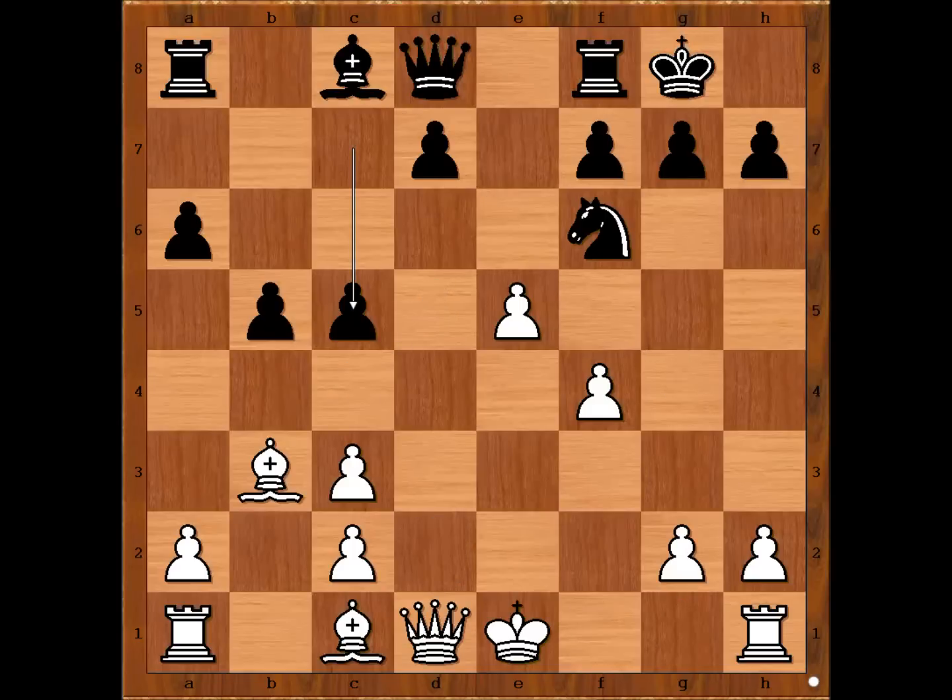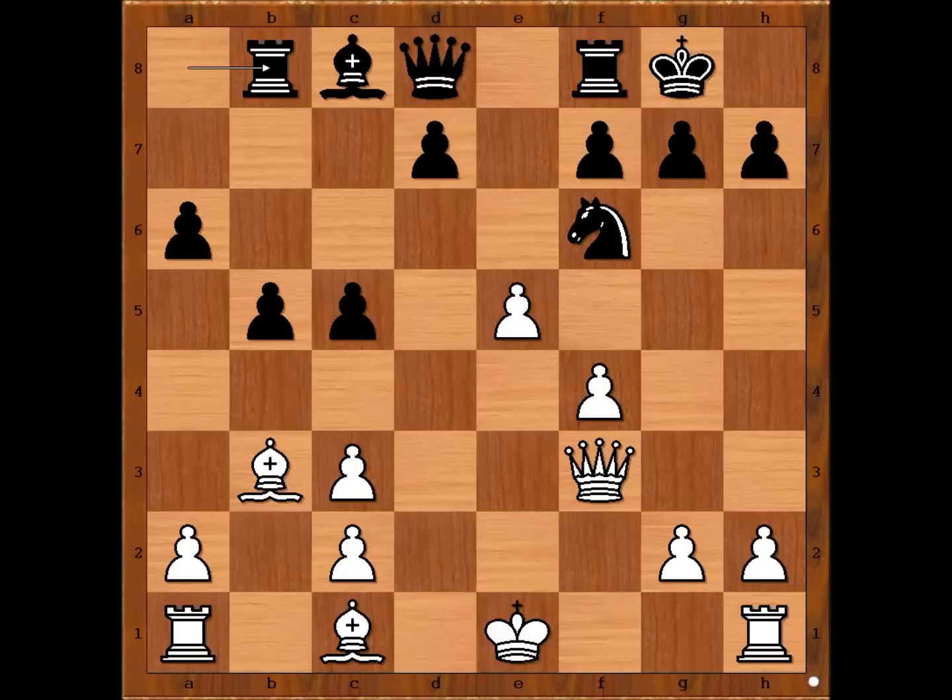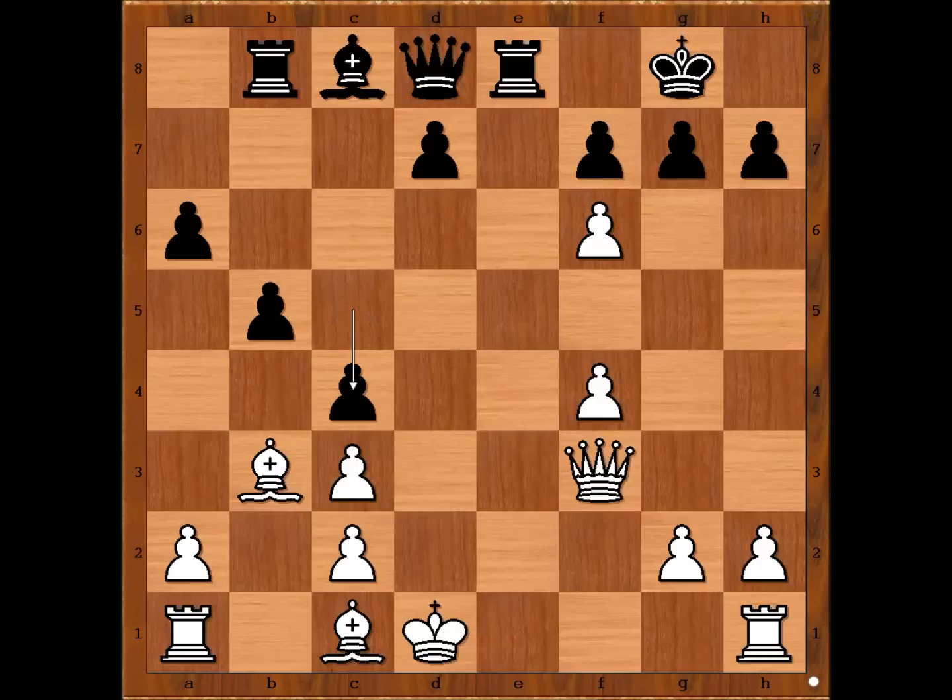And one more try — perhaps this is not a bad try. Queen to f3 attacking the rook, rook to b8, pawn takes knight, rook to e8 check, king to d1, c4 trapping the bishop. f takes on g7, bishop to b7 attacking the queen. Alehin did not like his position.